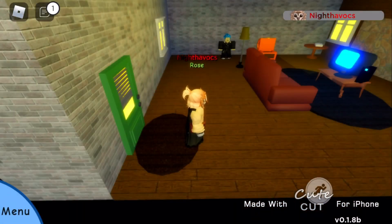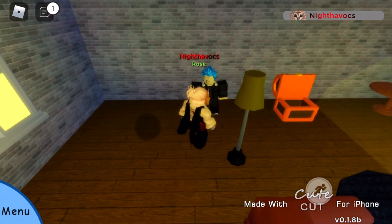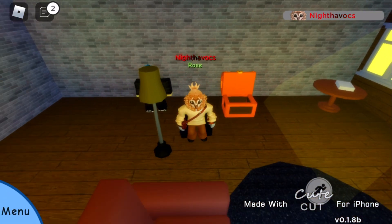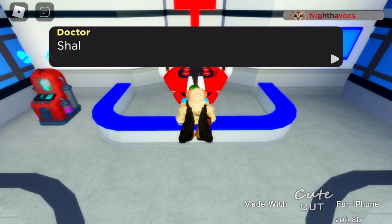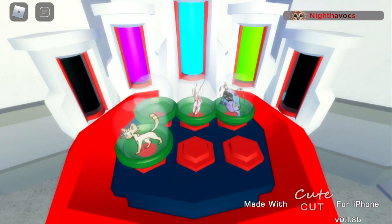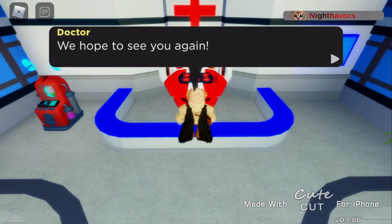The next way is bandages. Some can be found when you start in the main area, in the house next to the professor's lab. Normally you can buy them for 200 bucks. The next way is the clinics located in Lake Wood and Graphite Lodge. This is in my opinion the slowest way to heal, but it heals all at once.